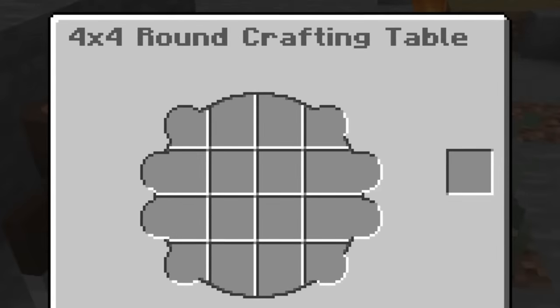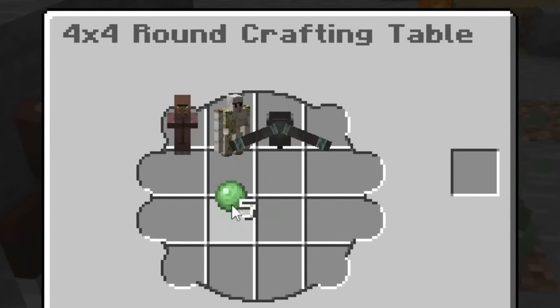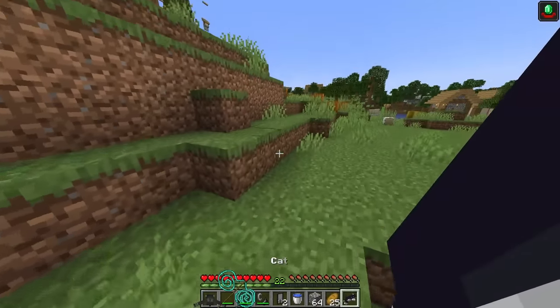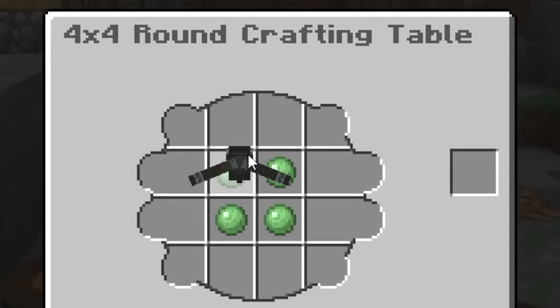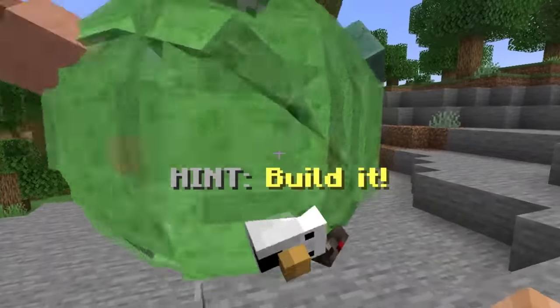Now let's get to the crafts. Starting with the ravager right there — I don't know how we're gonna fit everything but we'll try. In the middle we gotta put the slime because it sticks everything together. Wait — I just realized I'm missing the cat! There's a cat right there. I'm just gonna slowly approach it. If I jump on it — yes, we got it! Like I was saying, slime ball sticks everything together, now we put all the mobs around it. From that we get the roundest mob!